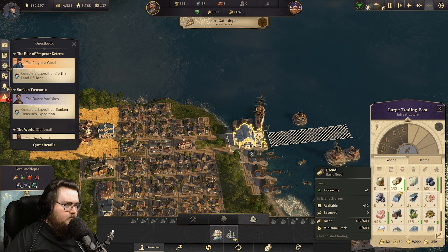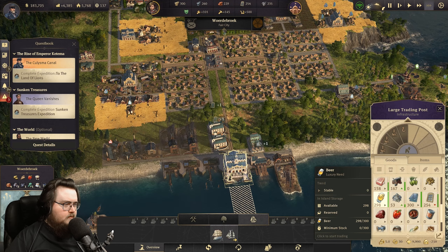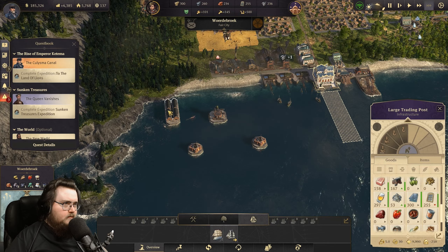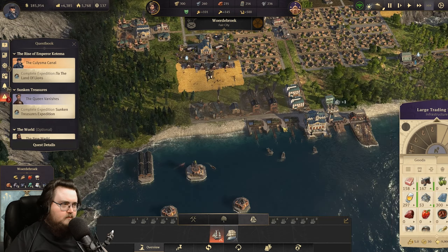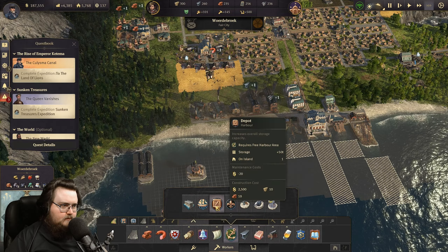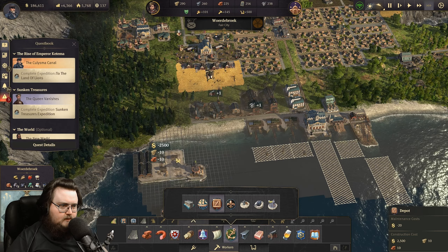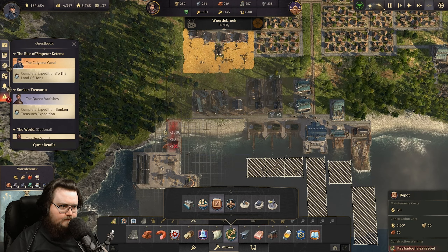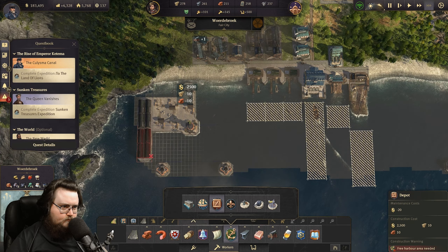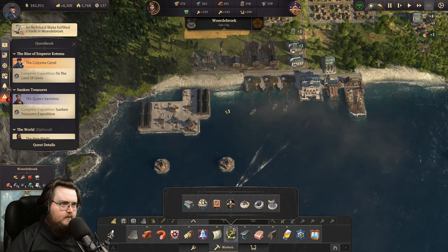How are we doing on beer? Still have a lot of beer here. Have a lot of beer — that's great. We can still expand this a bit, which I think we might do right now. 20 maintenance, but yeah, it's fine — we can afford it. There we go.